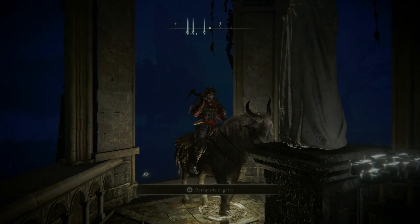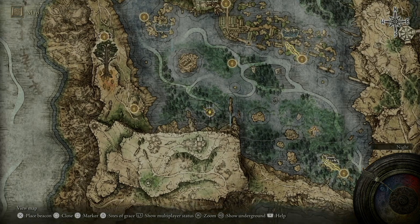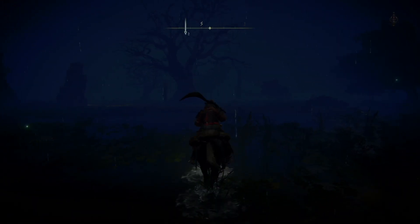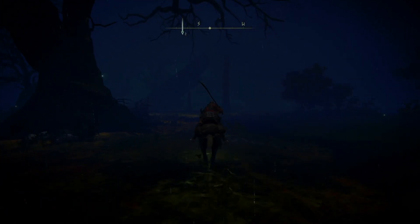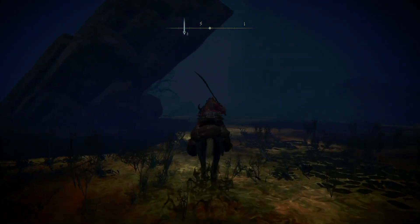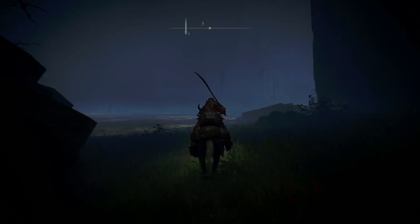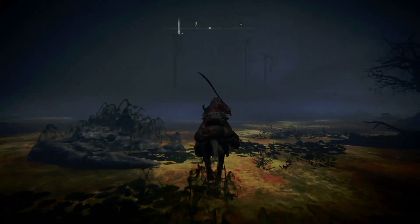The easy piece to get is right here in Liurnia of the Lakes. We're going to start off here at Folly on the Lake and basically just ride out going just a hair southwest - mostly south, just a hair west. We'll ride straight ahead and up here you're going to see some hangings, which is really going to be a sign to veer on up.